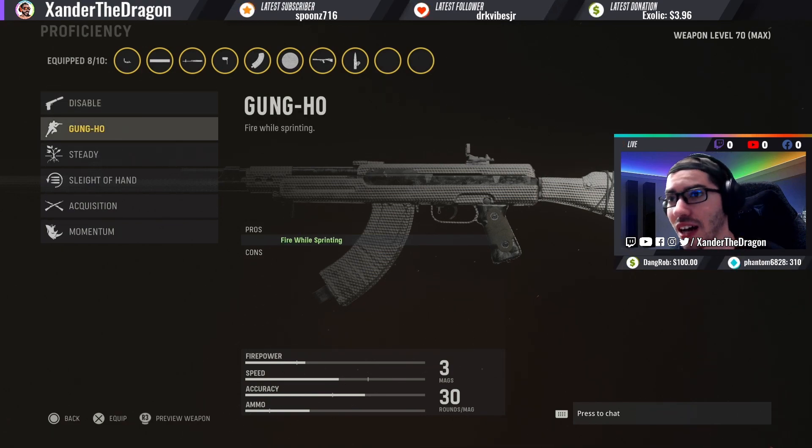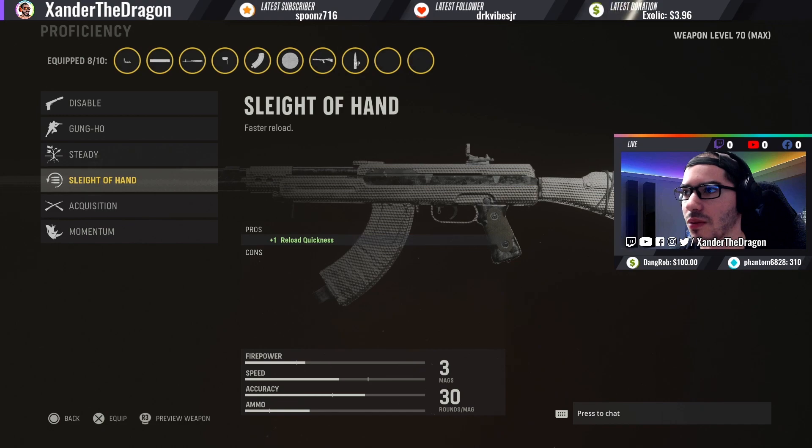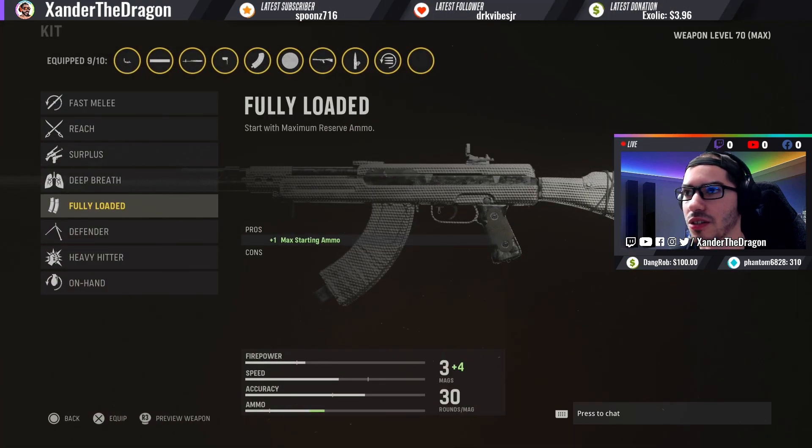For the proficiency, I've seen people run Gung-Ho, and with all the speed penalties you can definitely run more ADS attachments, or swap out the underbarrel with the Sole ADS Grip if you want, since Gung-Ho eliminates all sprint-to-fire time. But I tend to use Slight of Hand because this fire rate is really fast and you run out of bullets pretty quickly, so it's nice to be able to reload really fast.